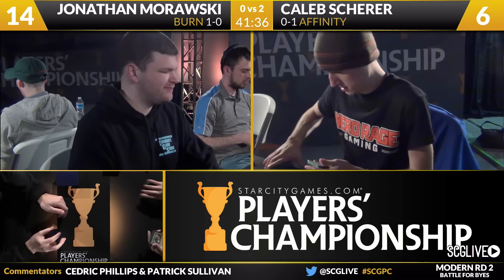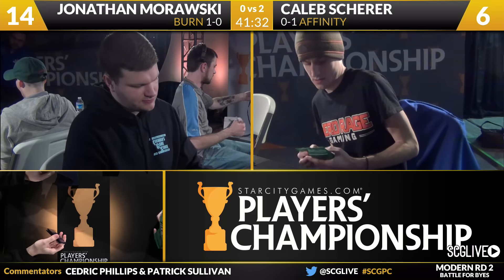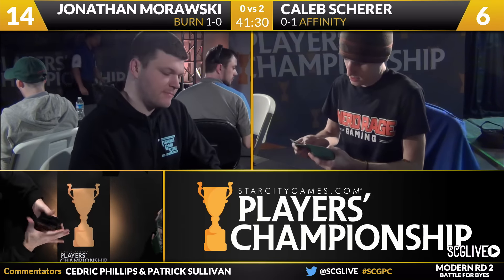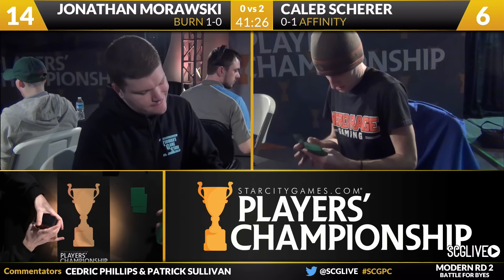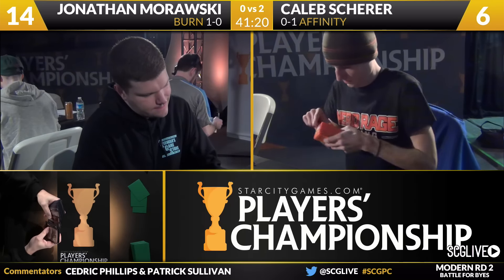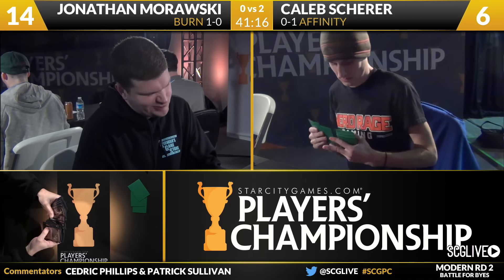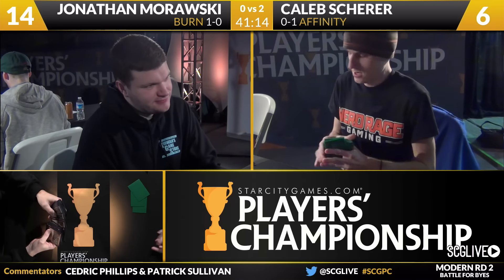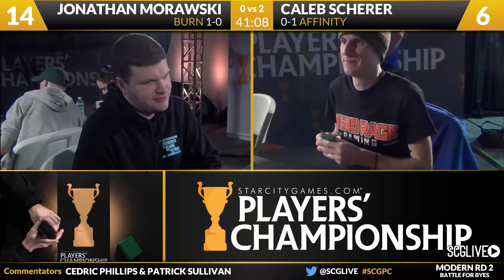For Caleb, he picked up a loss last round but he gets a win here this round. These two players are in day number two, battling it out for byes, and now they're both one and one. Some gutsy attacks there from Scherer. Morawski's sideboard didn't really come out to play in that matchup — you didn't see the Stony Silence, the Revelries, the Paths to Exile — the cards that he really needed to tilt the matchup around, he just couldn't find. Assuming that Morawski doesn't have something powerful like that and doesn't have the most explosive starts, Affinity is usually going to win that matchup.